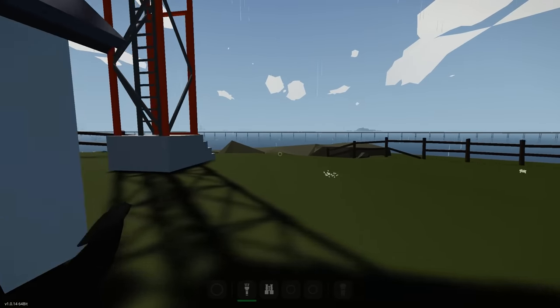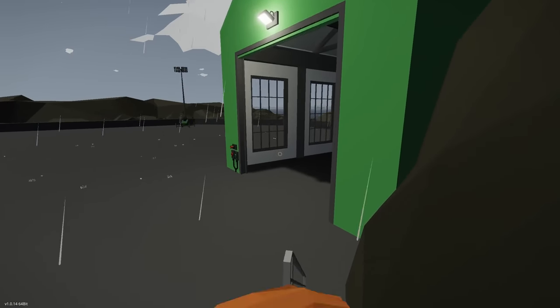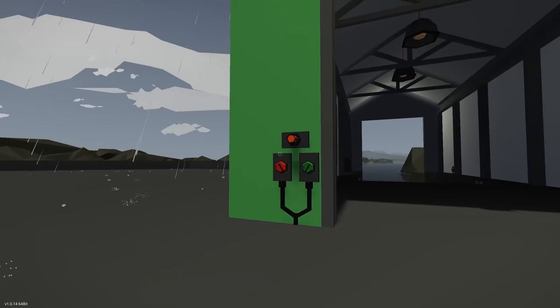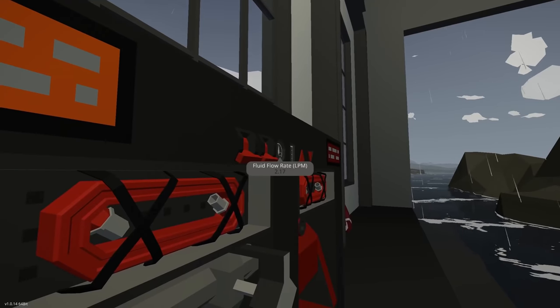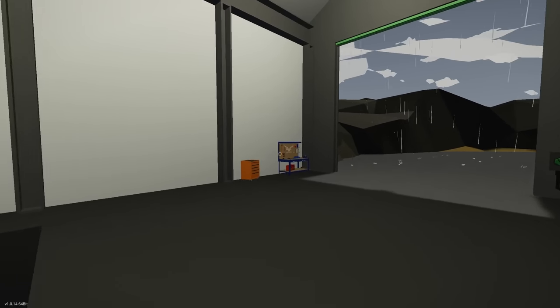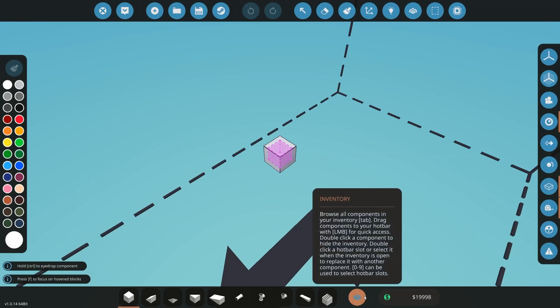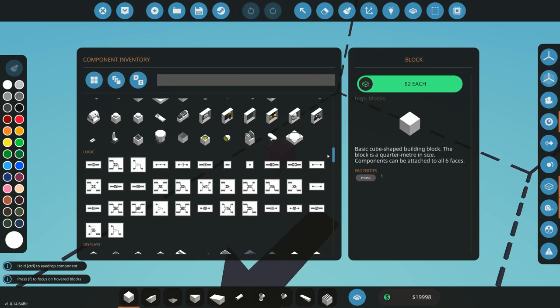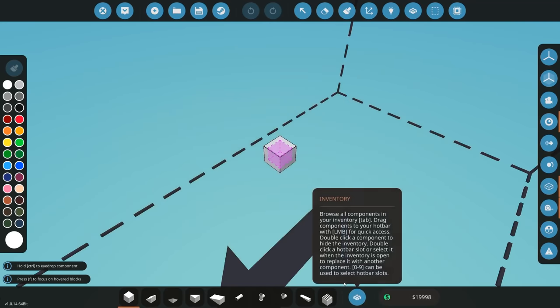So we're here in Stormworks, I've just spawned in. We are at the starter island which is perfect and we're just going to make our way down to the area where we can start building. We've got nothing spawned in - we are in survival mode with no tutorial, pretty much a blank canvas. We've got about 16,000 liters in here and about 20,000 money to work with. That should be alright in terms of building and we've got all the components unlocked. I'm interested to see what kind of starter boat I can get off straight away.